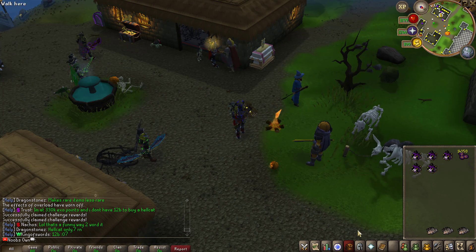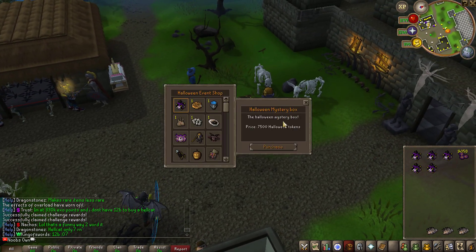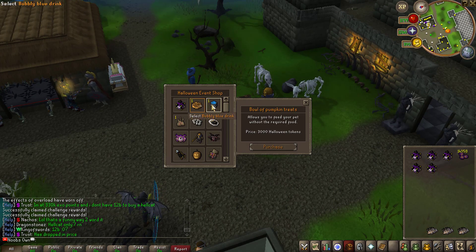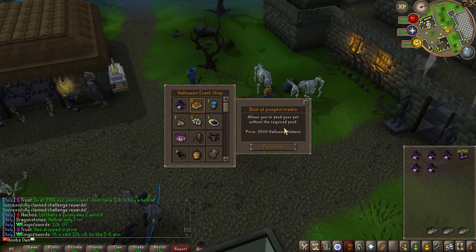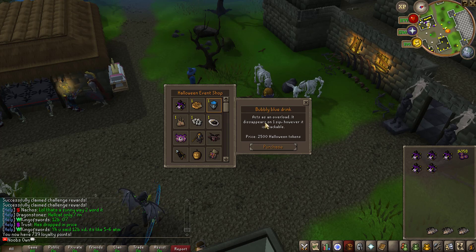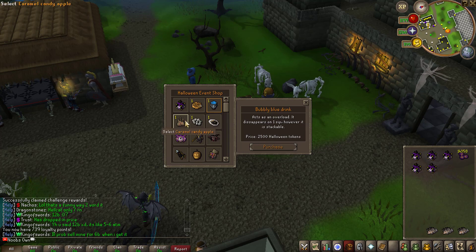Meanwhile, let's talk about the Halloween tokens that you can get by killing NPCs at the Halloween zone and by completing the adventure log tasks. You can use them at the shop at the home area with brother Jack. There are a bunch of things you can get — Halloween mystery boxes, pumpkin treats which are foods that give buffs. For example, the bowl of pumpkin treats lets you feed your pet without requiring food. The bubbly blue drink acts as an overload — it disappears on one sip but is stackable, so you can bring 10 and be overloading every time.